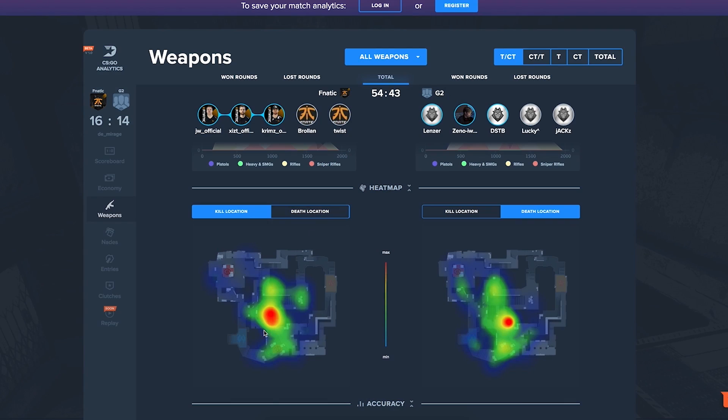Next, we have the heatmap as well. You can see all the areas where we got most of our kills — like connector, for example. Going back with the team, you can see why it didn't work out at B and whether we can approach the game in any other way.